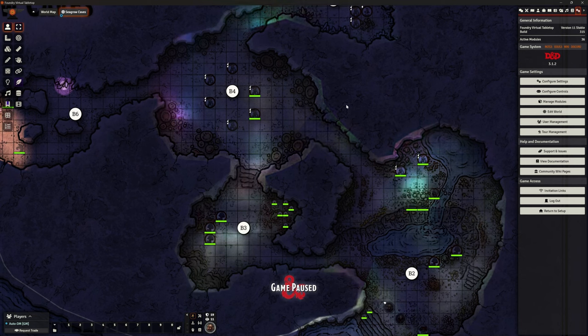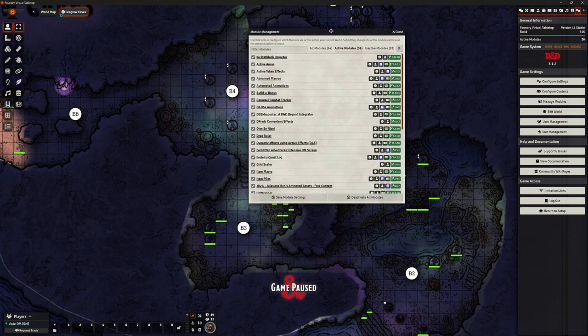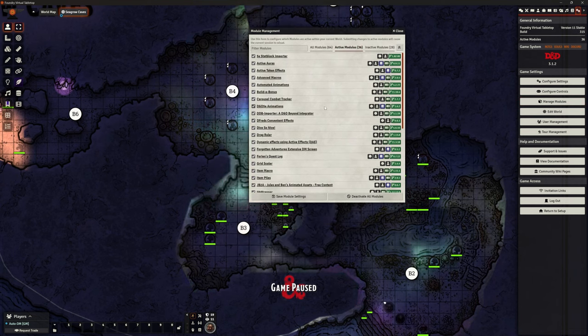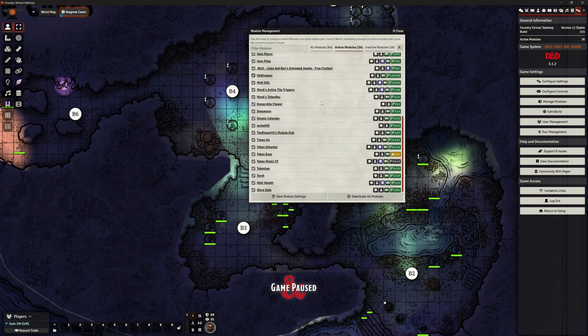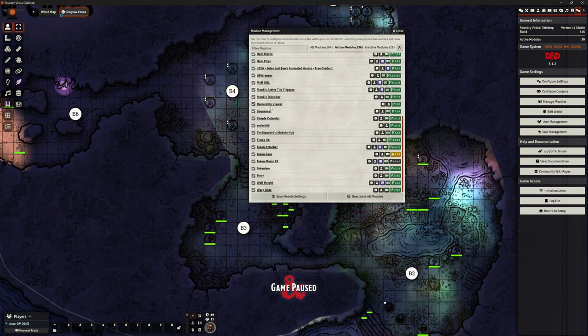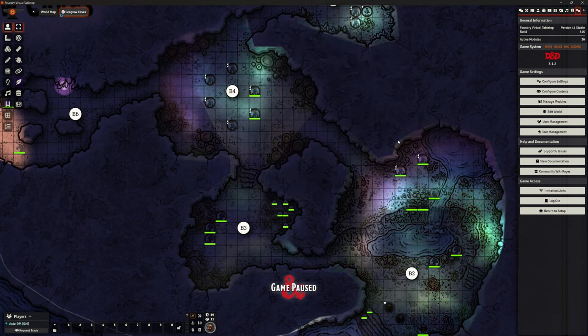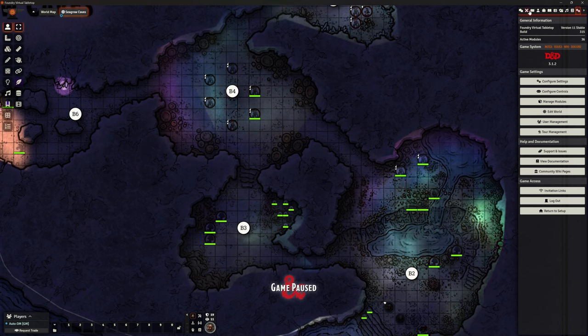What the hell am I on about? I'll get on and show you. I'm going to go to my Manage Modules. We are back in my Stormwreck IRL 1 because I needed an example to show you and this one's all set up for us. Just scroll down — I've got loads of things on here, of course. But what we're looking at here is the Ownership Viewer module.